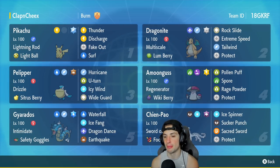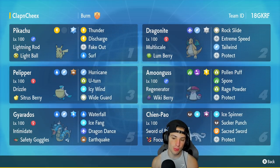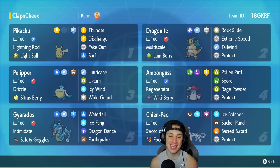Fourth slot is Amoonguss — normal build, normal everything. He's there for support, that's all you need to know. Gyarados is in our fifth slot and has been taking over the meta — been seeing this Pokémon a ton in Series 3. It's really strong with a great moveset.